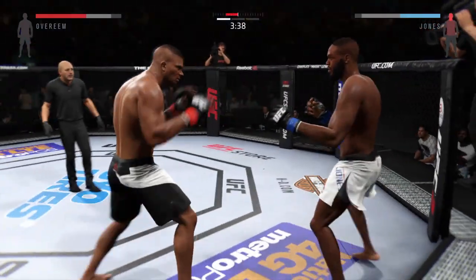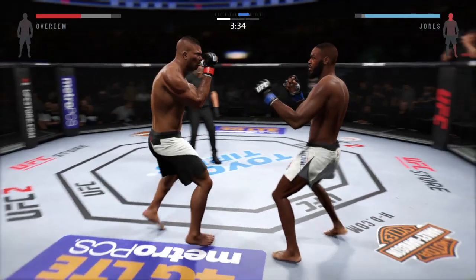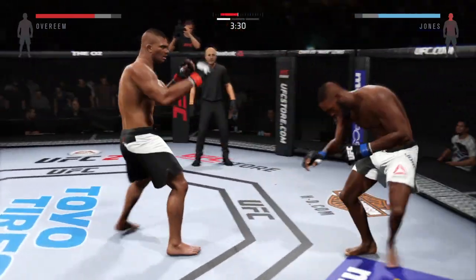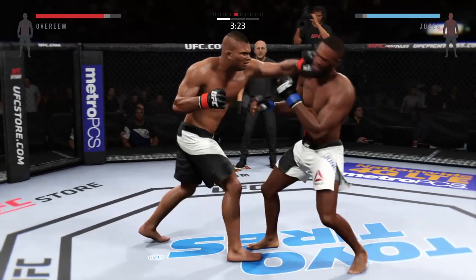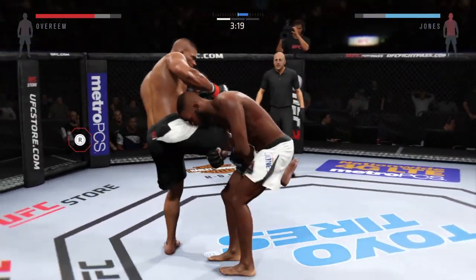Big right hand. He's teeing off with some vicious shots. Watch that kick. He connects with the head kick. That's a big left. Left hand up. Solid straight left. Nice straight. Give him another one.